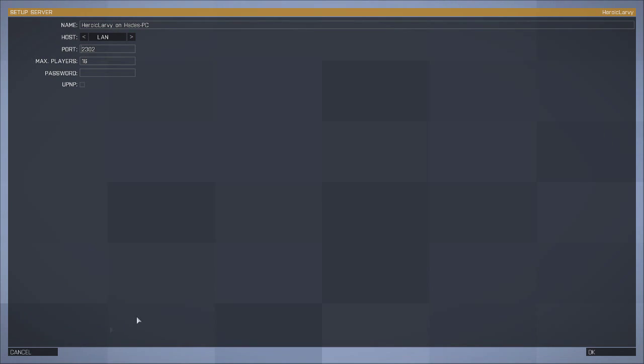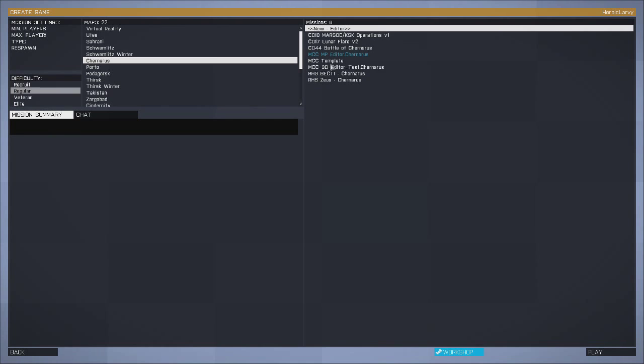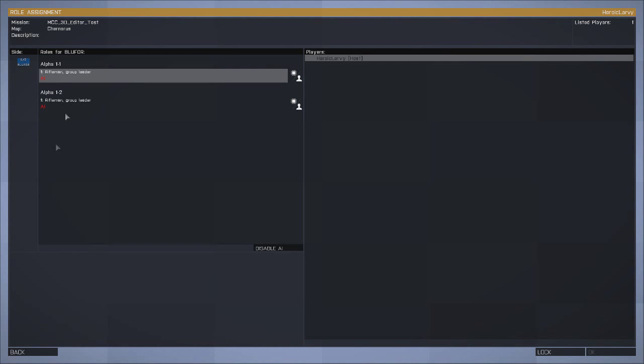Exit the editor, go to multiplayer, hit New. The port can be whatever, but make sure that port is open. Make a password. Make sure it's Internet, not LAN. Click OK, go to your map, and look for the mission: 3D editor test.